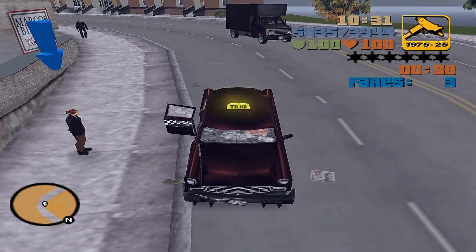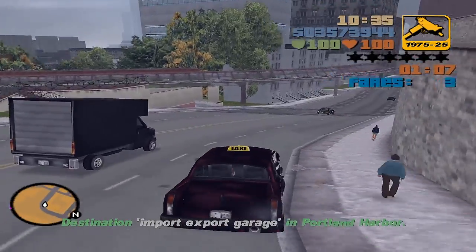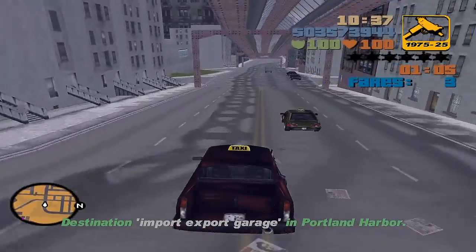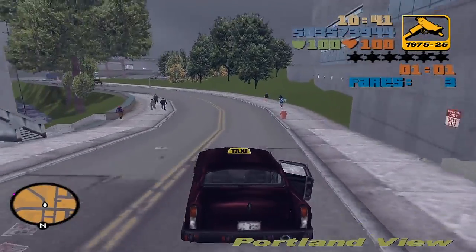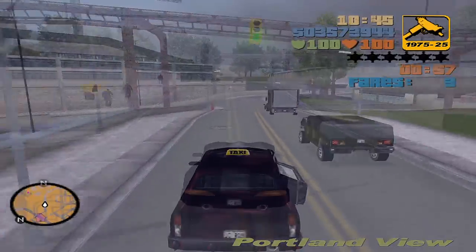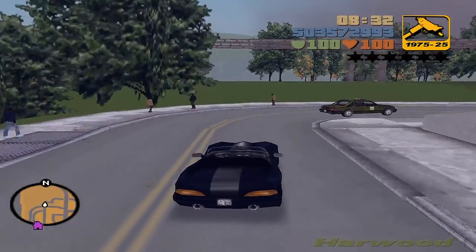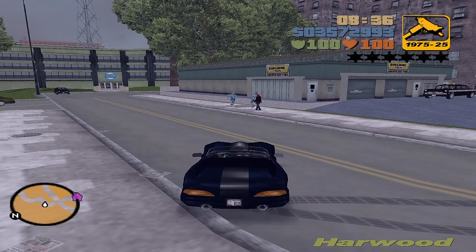This one is rather unnecessary for helping with the taxi fare missions, since it will only spawn after you complete them. But anyway, you can also use this vehicle to perform the trick for other means that I will show in another video. Just complete the 100 fares, and head north of Hepburn Heights — it will spawn in the Borne 9 Texas Depot, near the Head Radio building.